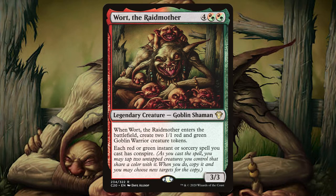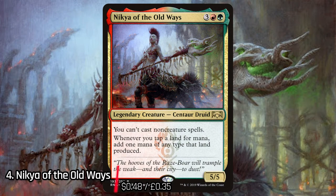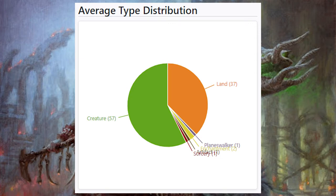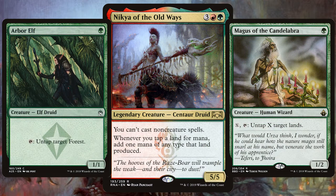A card I was initially unsure about when making this list, but one that slowly won me over the more I looked into it — just missing out on the top 3, we have Nikya of the Old Ways. A really unique Commander that negates you from casting non-creature spells, so this Commander deck is going to be the most creature-filled deck you've ever seen. Get in all that land because whenever you tap a land for mana you add another mana of that land's colour. Why not add in all those green-loving creatures that can untap your lands, so you can tap them again and double your mana?